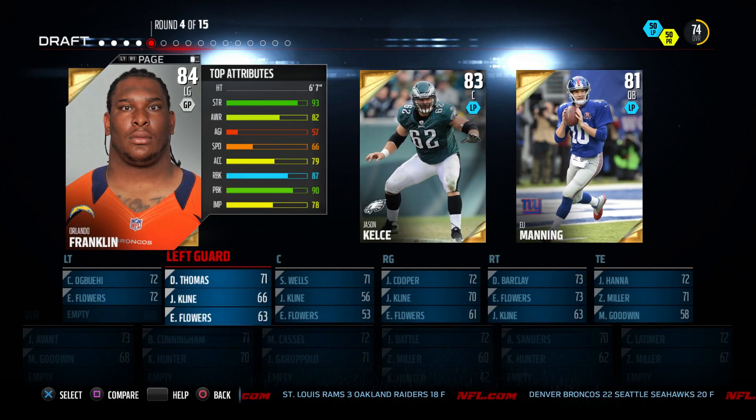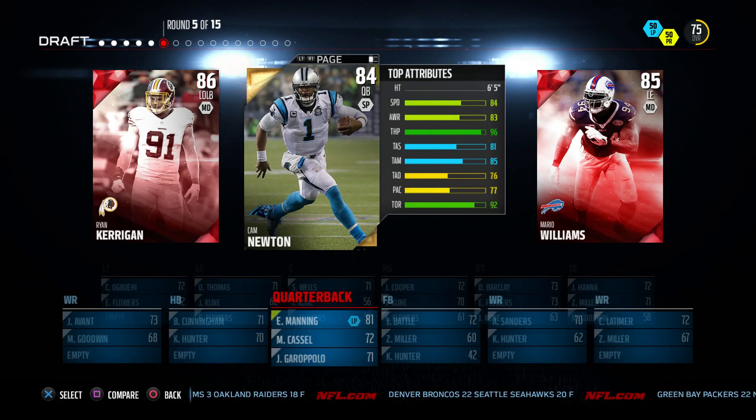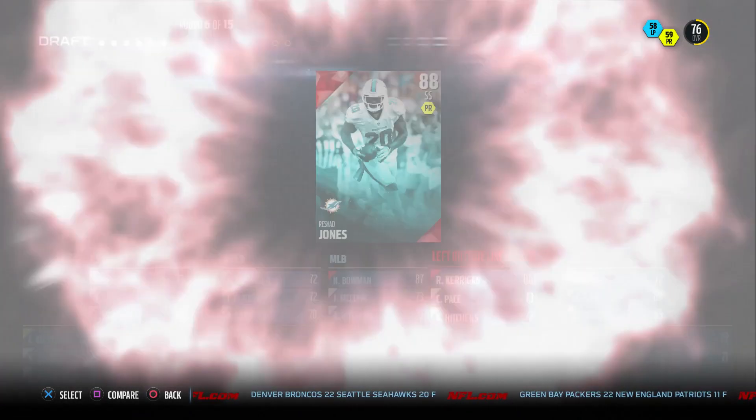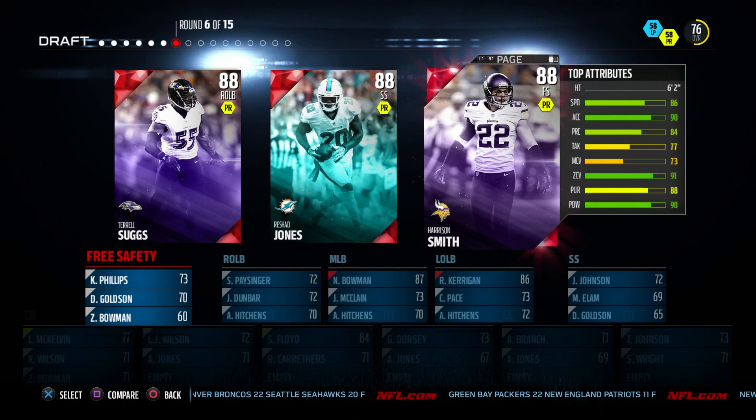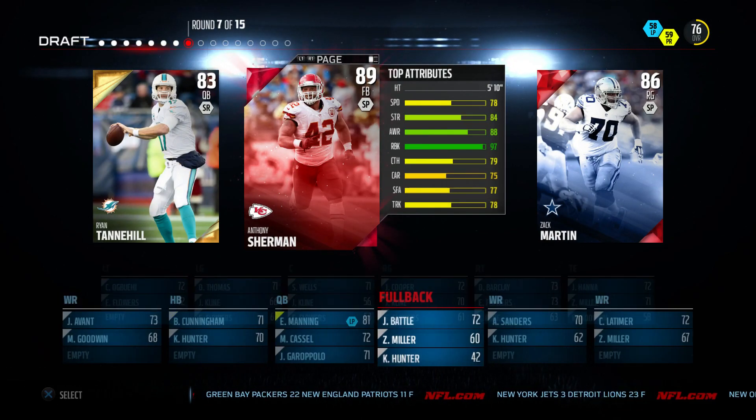And we see Eli Manning — Eli, my first draft! But then we get Cam Newton in the next round. I go with Kerrigan because Kerrigan's a monster. Now we get a huge elite round and I'm seeing Terrell Suggs. I'm loving him — I love that card. Used it in Madden 15, loved it.